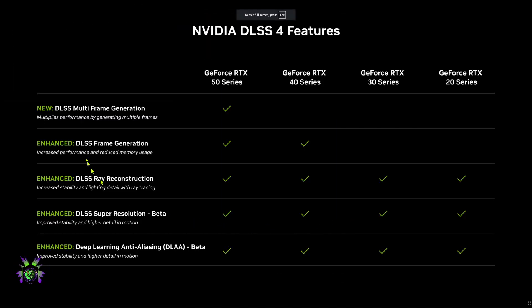If you have a 50 series card you get all of the features: the new DLSS multi-frame generation, standard DLSS frame generation, and the enhanced DLSS ray reconstruction, which has finally been released into the engine plugin — plus DLSS super resolution beta and deep learning DLAA beta. If you're a 40 series user you get all features except multi-frame generation, which is only for 50 series. 30 series and RTX 20 series users get everything from ray reconstruction down.